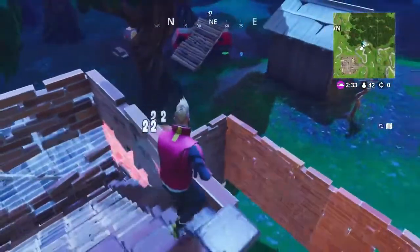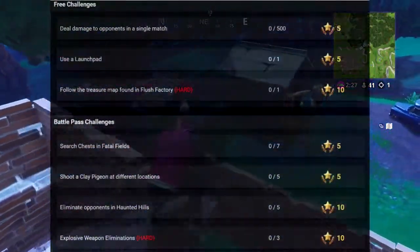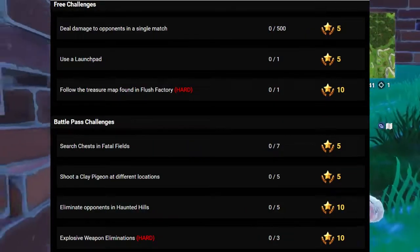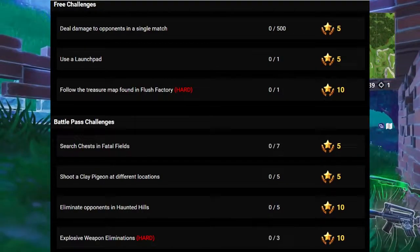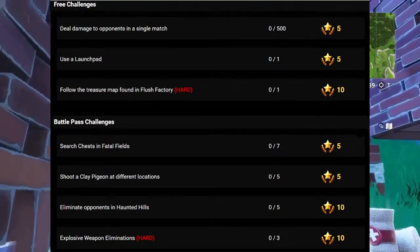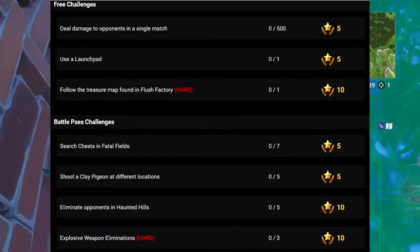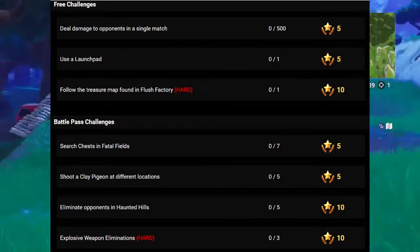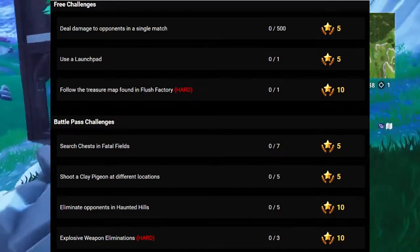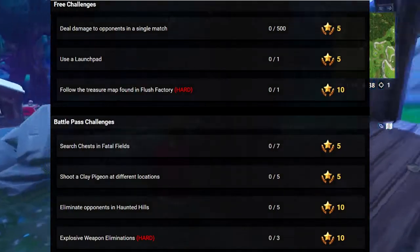For Week 3 challenges there are always a total of seven. Challenge one is deal damage to opponents in a single match — 500 damage total. Challenge two is to use a launch pad. Challenge three is to follow the treasure map found in Flush Factory. Challenge four is search chests in Fatal Fields, a total of seven. Challenge five is shoot a clay pigeon at five different locations. Challenge six is eliminate opponents in Haunted Hills, a total of five. Challenge seven is explosive weapon eliminations, a total of three.